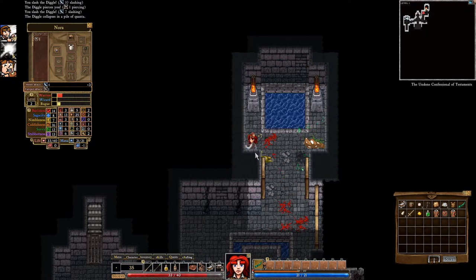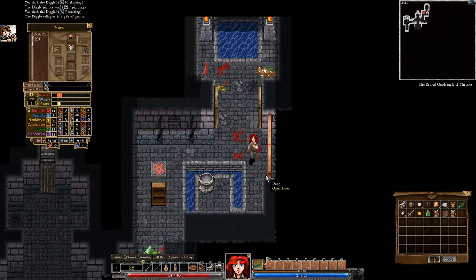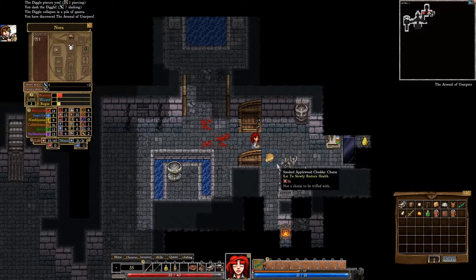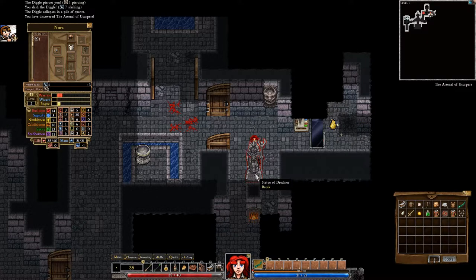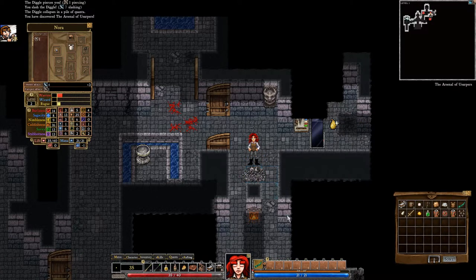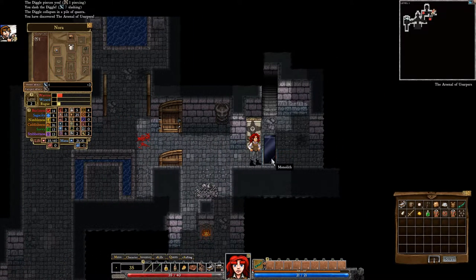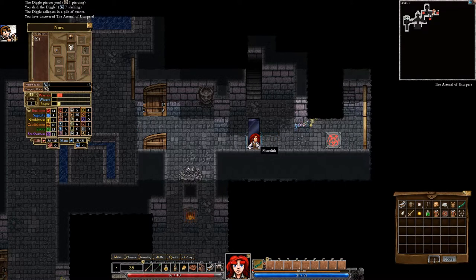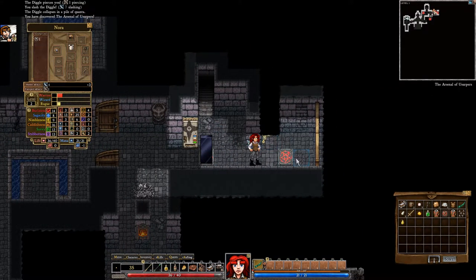There we go. What you don't want to do is get hemmed in by enemies because they're going to be able to all smack you at once. We found it — you only get one hit. We are almost to our next level where we can grab another ability. Here's a monolith that's going to have something to do with Inconsequential, usually.